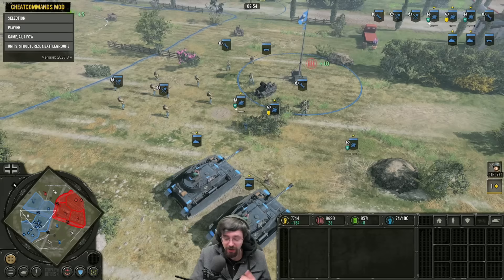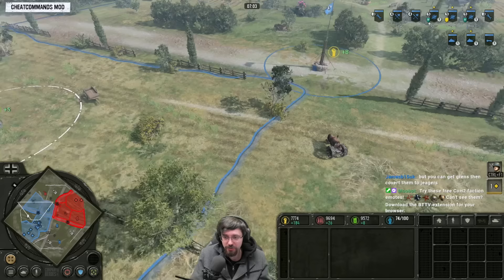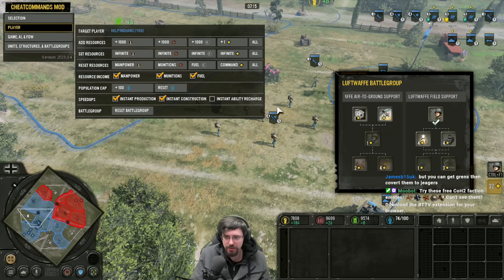As your core infantry army develops, later on if you've still got population cap spare and haven't got the fuel — like if you're up against more armour — maybe make yourself another Jaeger squad with Shreks. If you want something to deal with lots of elite infantry, you can para-drop in the Fallschirmjäger squad later on. One main thing: if you're going for the Luftwaffe build, you really want to get Infantry Reserves.